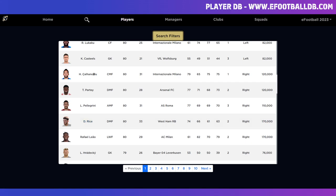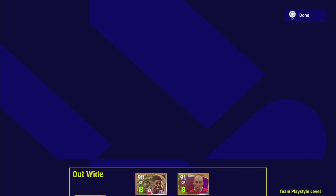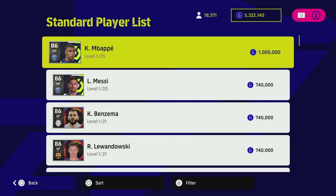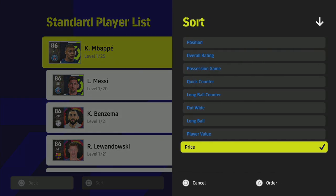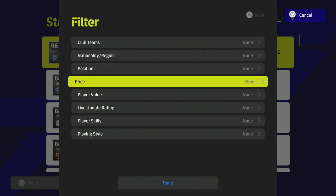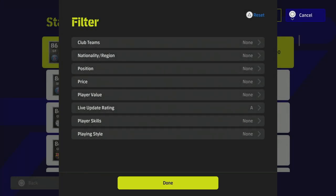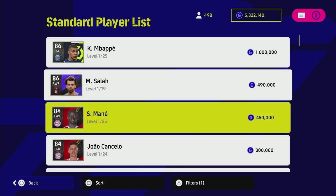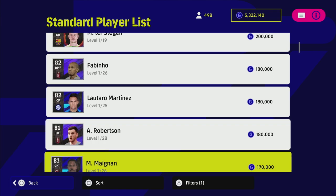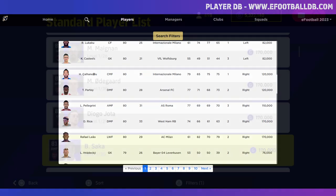The second way you can do it — especially if you're a newcomer — is to go to your standard player list, go to Contract, press Square to sort by price, then press Triangle (or Y on Xbox) and go to Live Update Rating and click A. Once you do that, you'll get all the players on A form. It's the same thing as I just showed you on eFootballDB — all of these players here will be repeated there.